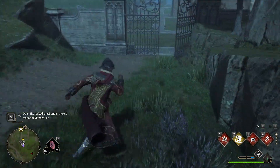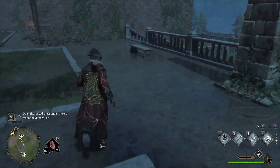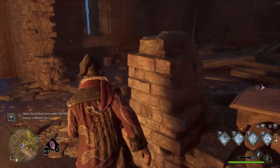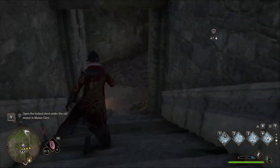From here, proceed a little bit further and after the opened gate, you have to reach the building you will notice in the distance. Slightly to the left from the staircase, you will be able to enter inside it, where you have to go slightly to the right in order to find a staircase going down.